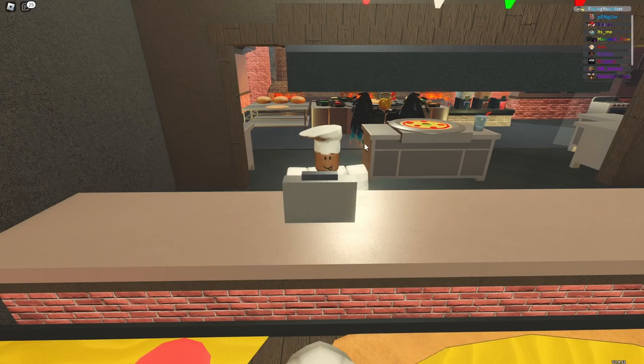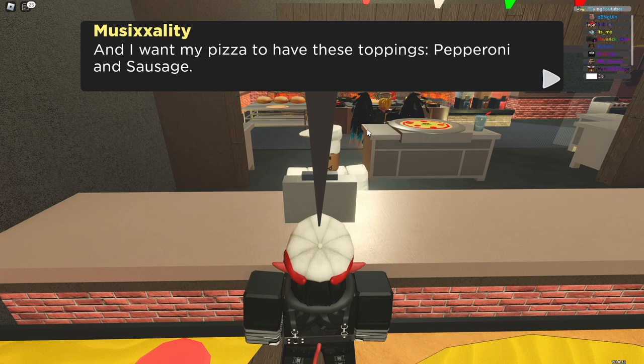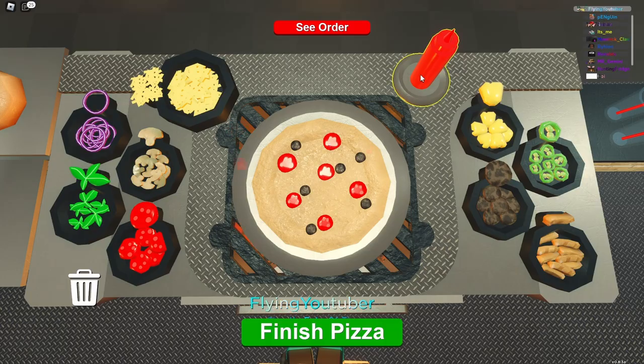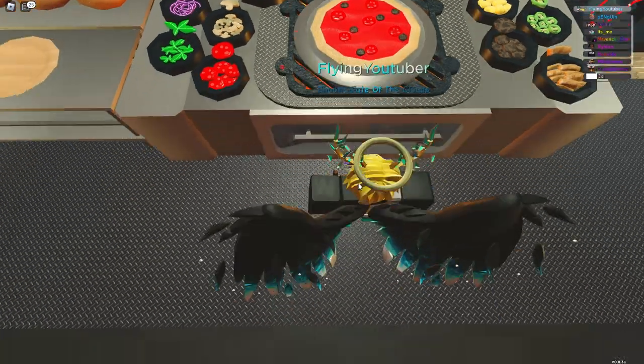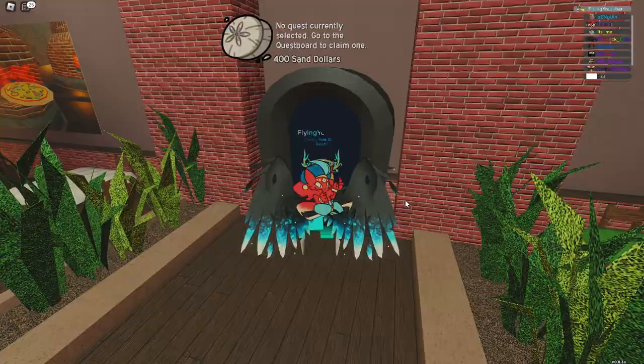That's literally the whole method — you just keep repeating this one quest over and over again, and that's the quickest method. No cheese and only sauce, it says. He wants pepperoni and sausage? Easy. Pepperoni, sausage, no cheese, only sauce, and that is it. Just like that, I'm out of here — all done. Easy 12. Now I've got 400 sand dollars.